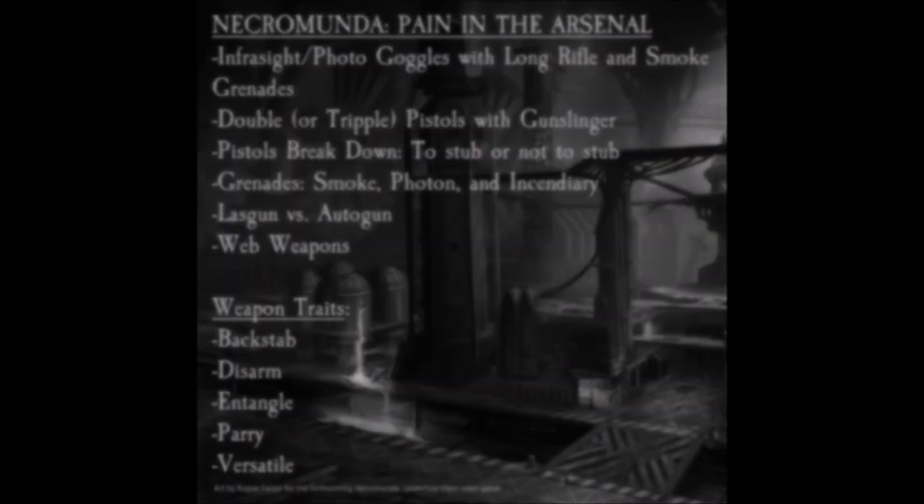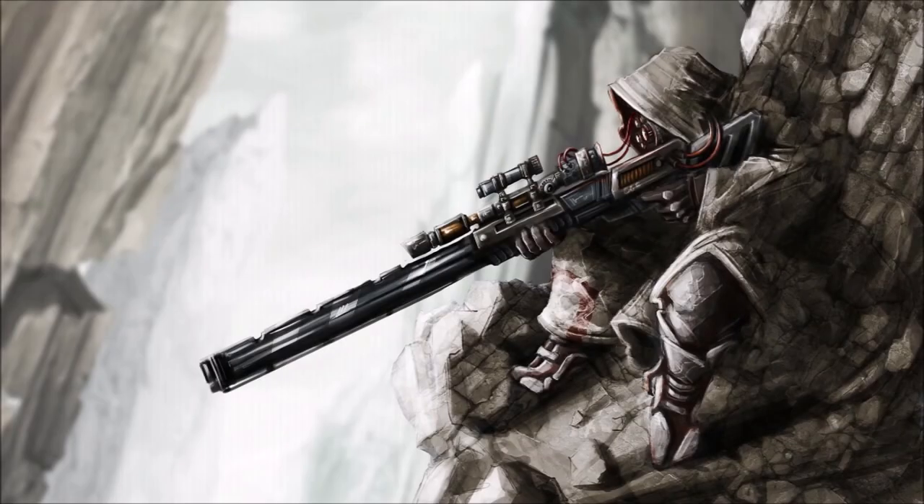First, we're going to go into the long rifle. I like to use either an infrasight or photo goggles to assist with that, and then a bunch of smoke grenades. Those grenades are going to be on other juves and gangers moving forward to chuck smoke where I need it, so they can move into assault positions with pistols or close combat. My Cawdor guys are set up that way — smoke plus a long rifle champion.